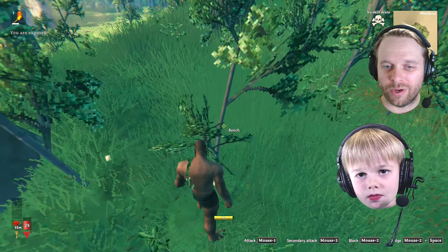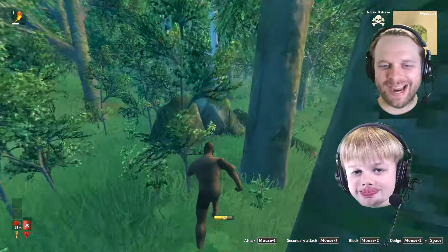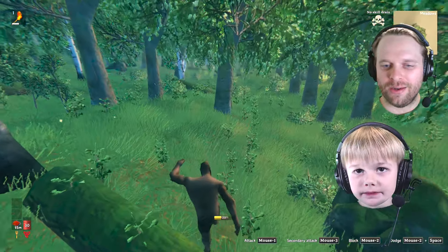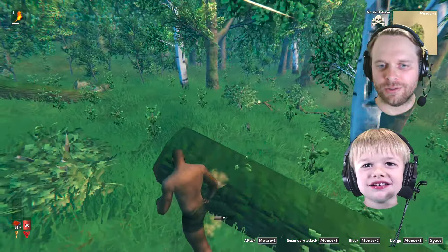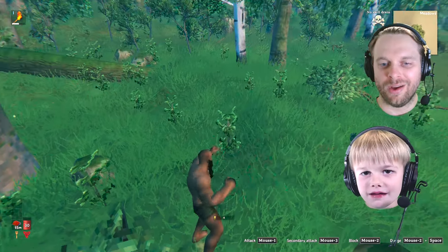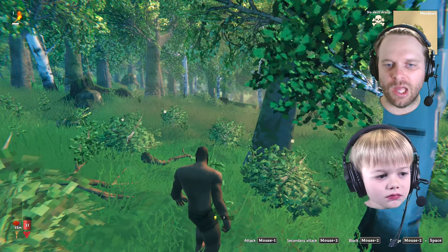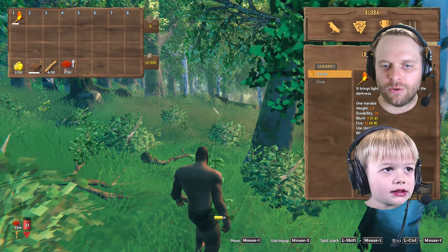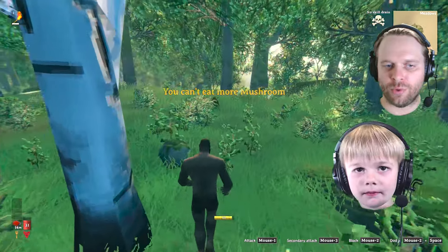Our goal here is we're going to craft a few items, build a little tiny house, and get some weapons to fight a boss. Like a bow and arrow, an axe, a club. I need some food. I got some. So I'm going to explore around.